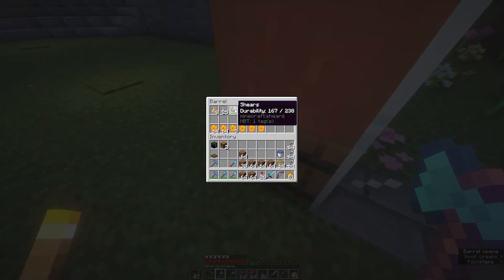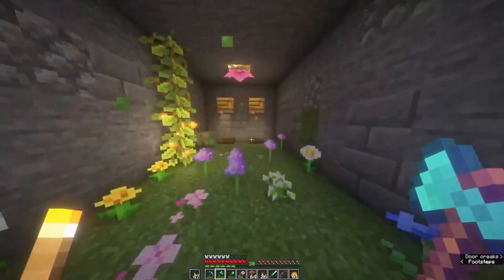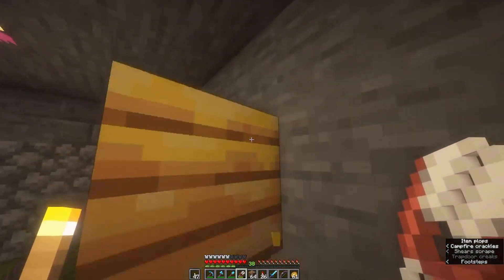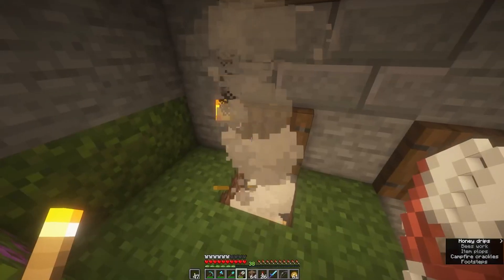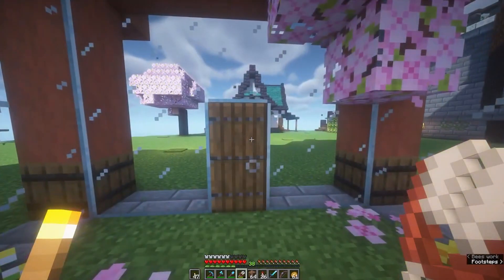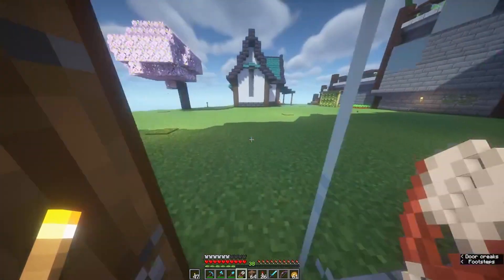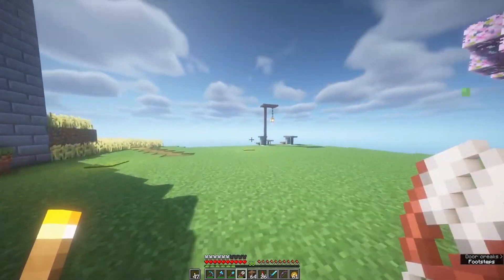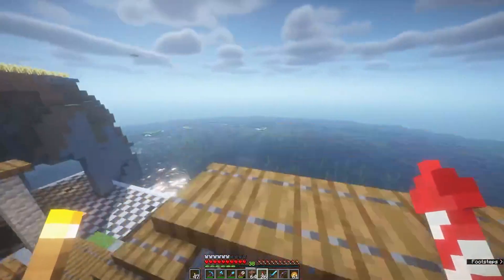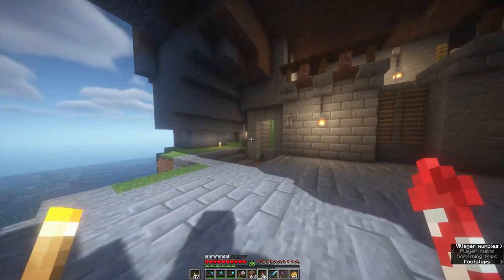The bees are gonna stay here just because I don't feel like moving the bees. I want a lot of honey and honeycomb. I haven't seen my bees in a long time so I hope they're not deceased — although they can't escape so maybe I just haven't seen them, that's all. Yeah, there'll be that and then there's gonna be like the pathways here. There's the water source, there's the sugarcane farm to make paper.